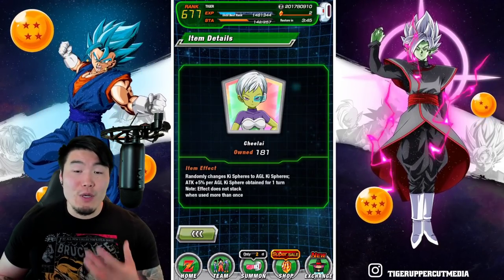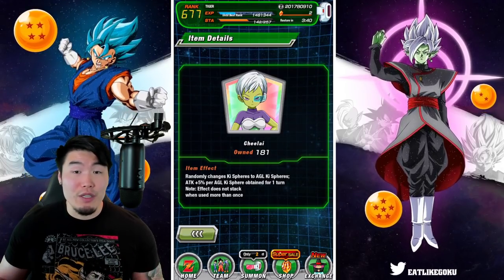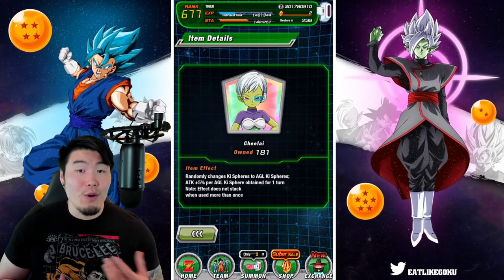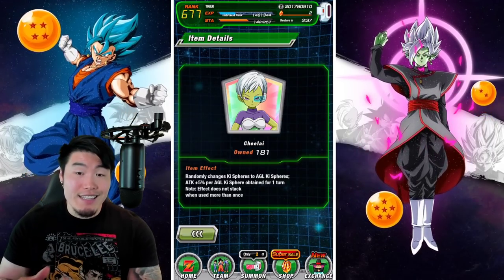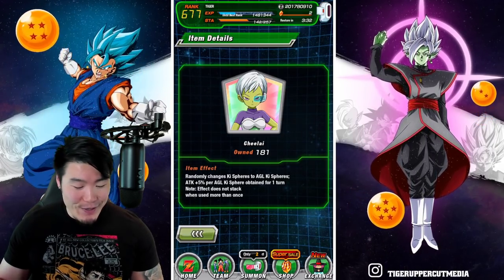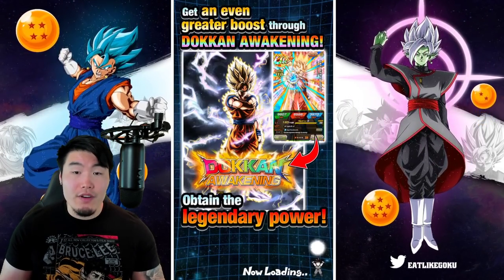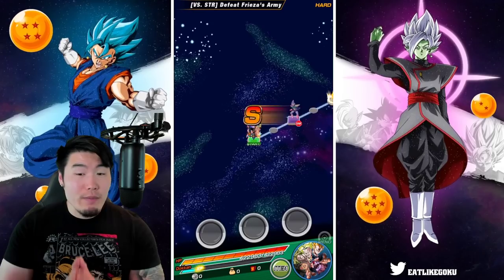For items, we are bringing the Bulma for the attack support and a nuking item which is the Chi-Lai. You don't have to bring a specific type — you can do the Daburo Cookie or the Lemmo or whatever you want — I just like to match the type of item with the type of attacker. With all that said, let's jump right into it. Second stage here, Versus SDR, should be pretty simple.